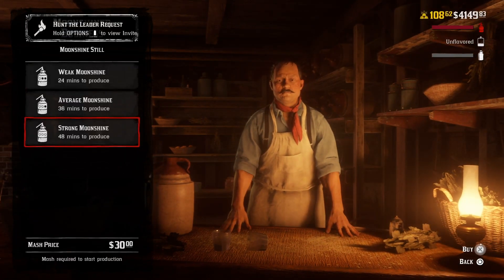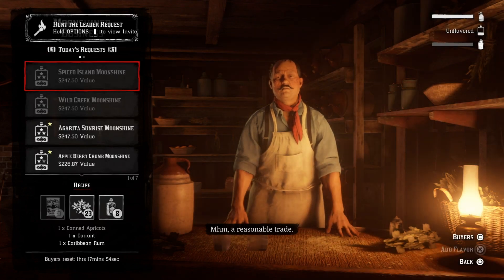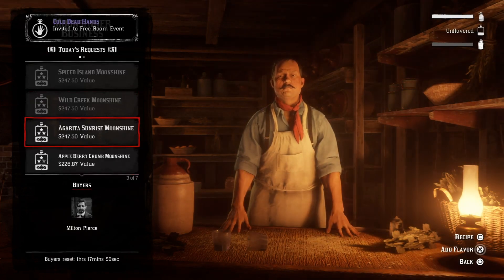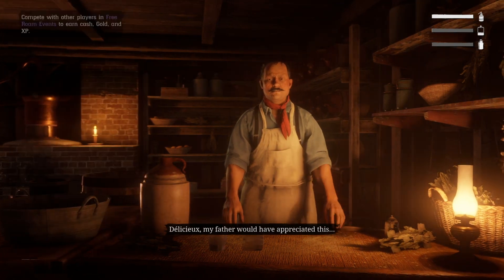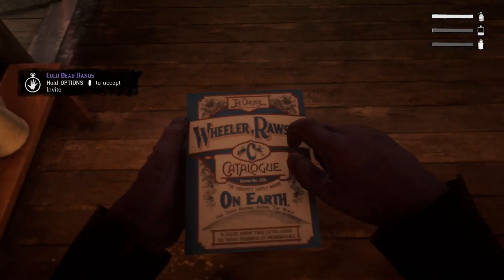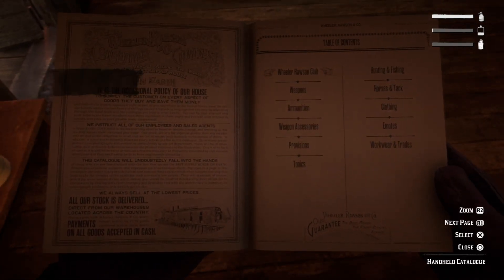The main thing for this method is: as soon as you select the moonshine you want to make and choose your flavour, back out of the menu but make sure you're close enough to the table that you can see the top-right indicator showing how far along you are. Then get your catalogue out — by doing that you won't get kicked for inactivity, so you can just sit on that screen for however long it takes to produce your mash, then sell your product when you're done.